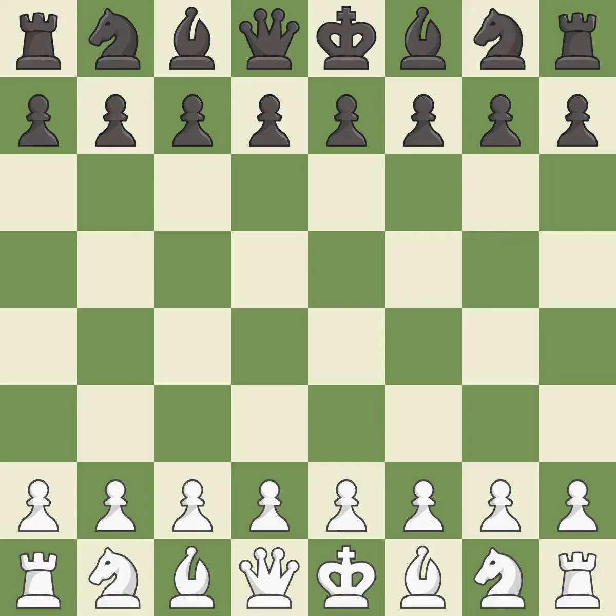Philidor Defense, Hanham, Lion Variation. The opening moves: 5.Bc4 b7 6.0-0 0-0 7.Re1 c6 8.a4 b6.